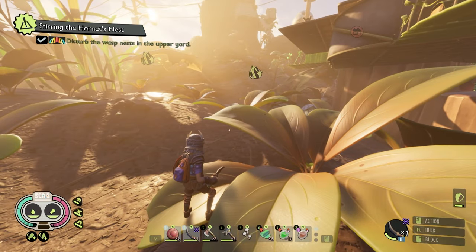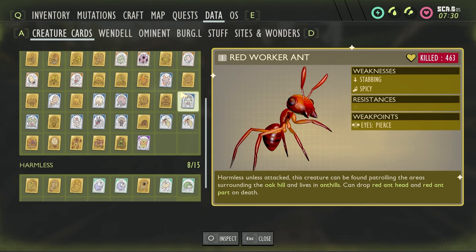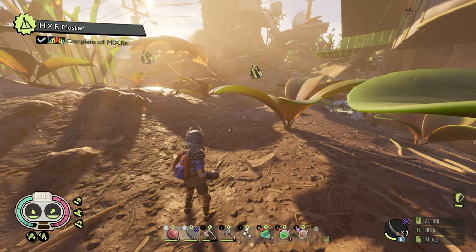So you've gotten to the point in Grounded where you're looking to do the last of your peeping tasks. You'll notice when you come down here in the harmless tab you are now missing seven entries, and you're thinking to yourself, where are these — what am I missing? What you are missing are going to be the ant queens as well as the baby ants.